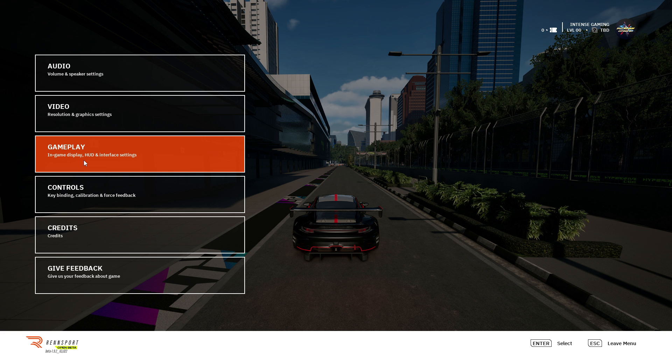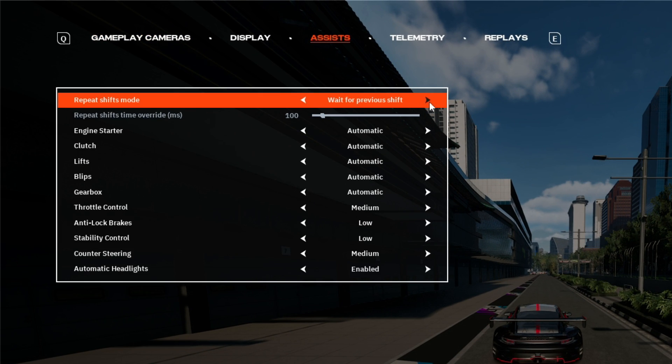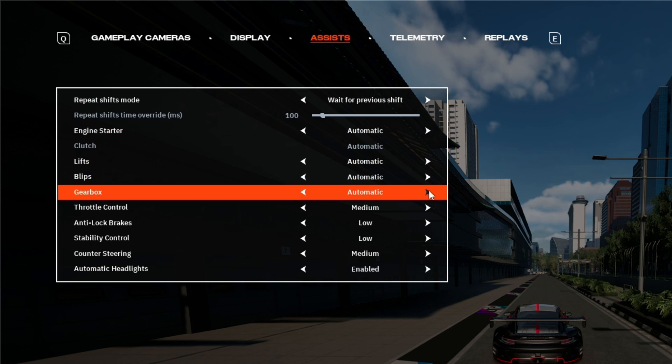In the Options menu, head into Gameplay if the car is not moving. Go to Assists and set all of the options to Automatic. This should make your car move.